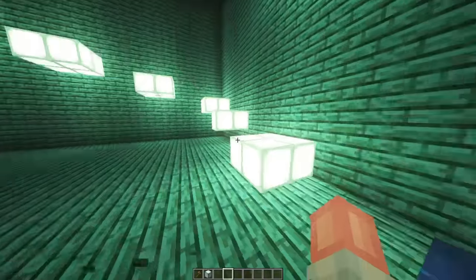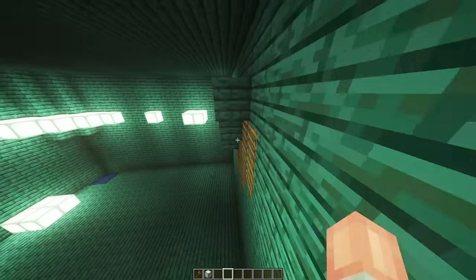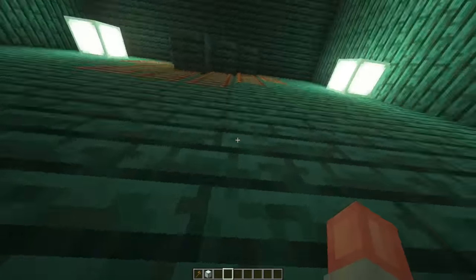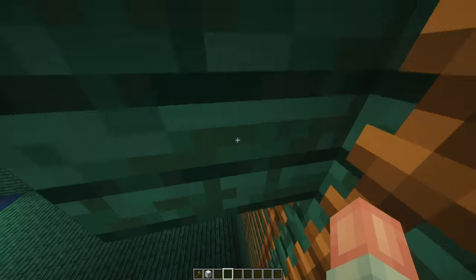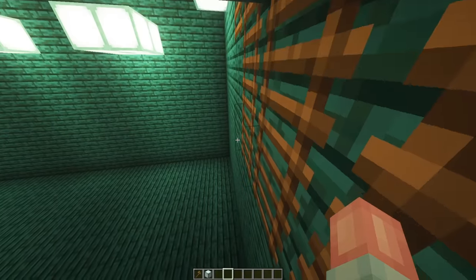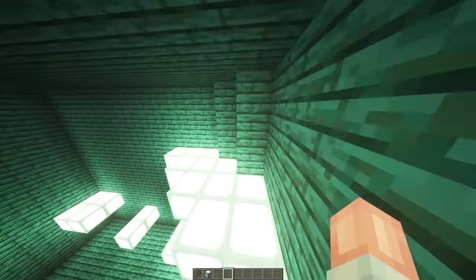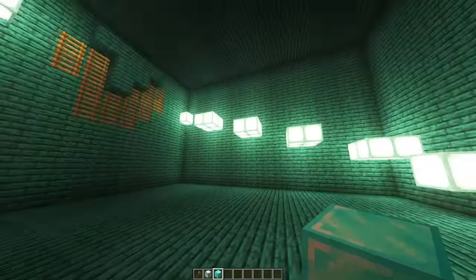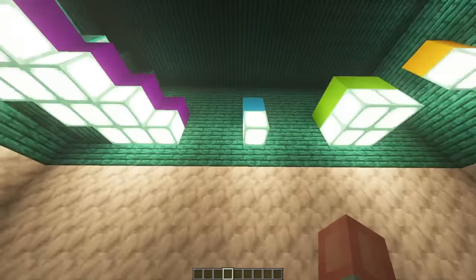Down there is some pretty easy parkour — just run and do some little easy jumps. The most difficult bit is catching yourself on ladders, which can be a pain. Once you do it, you hop across a few more blocks and reach the final room where I hid my head. I swapped the sea lanterns for something cuter to make the final room look nicer.